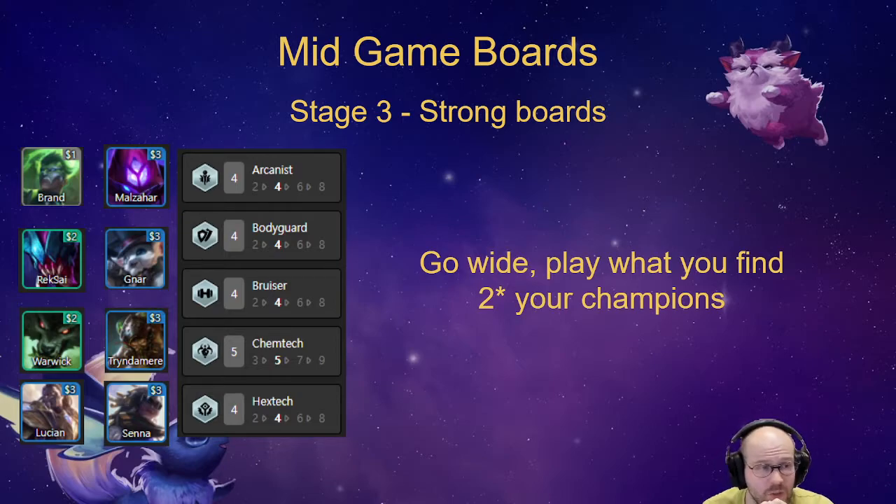For example, if you have Arcanist early from stage 2, you just continue playing Arcanist — you can add Debonairs or Mutants based on what you get, playing Kyrie Brand or Kyrie Malzahar if you find him two-star. If you're playing Bodyguards — Poppy, Darius, Blitzcrank, Leona — you can add Assassins, Snipers, or Twin Shots. You can add a Senna or Gnar, or even mix Arcanist with Bodyguards. If you're playing Gnar, you should be playing Yordles with Poppy and Gnar.